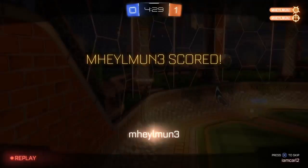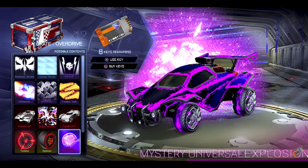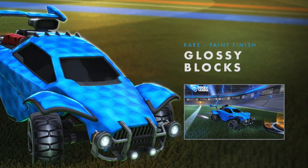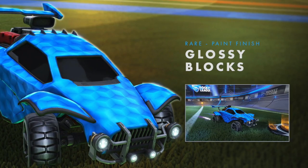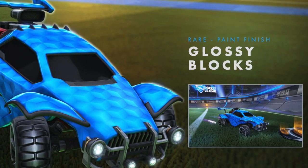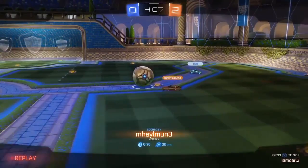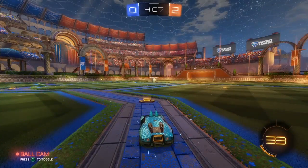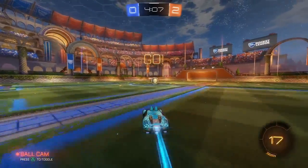Let's start with the original image that Jakers made. The first thing you see is the mystery universal explosion with fireworks graphics in the background — we'll get to that at the end. Starting with the rares: the one rare we know for sure is coming is the rare paint finish called Glossy Blocks. Like Furry, it's a paint finish so it's universal — you can use it on any car. I personally really like how it looks; it's better than Furry and has a kind of Rubik's, puzzly feel to it.